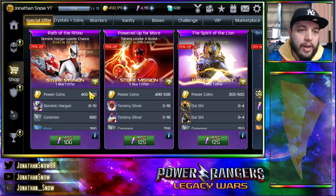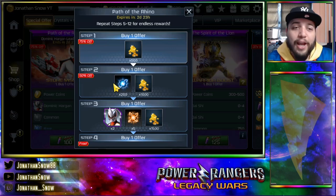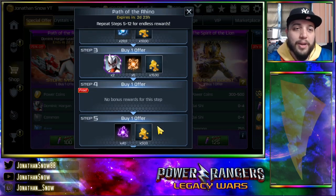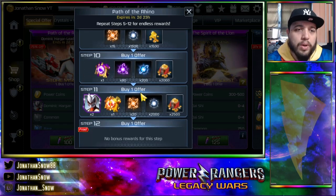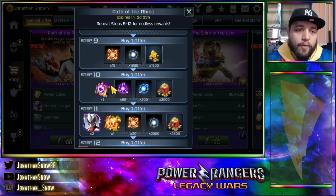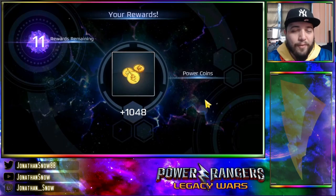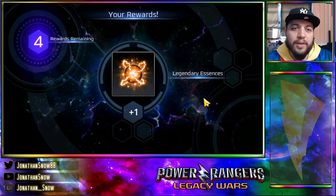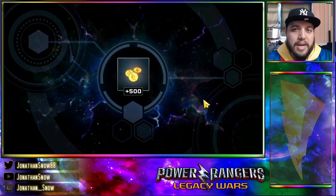From Jungle Fury, we're just going to do an unboxing. I saw his movesets and I'm not really that fond of him honestly. On the third step you get two guaranteed, on the seventh you get another two, and on the eleventh you get another two. So we need four shards before step eleven to officially get him. I only got four thousand power crystals, and I'm not a fan of him honestly — I think he's very very mediocre at best.